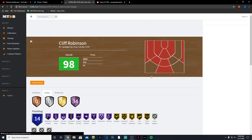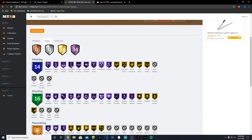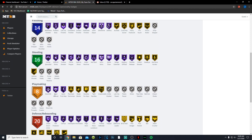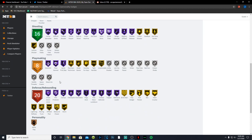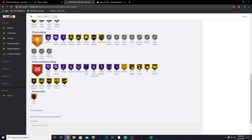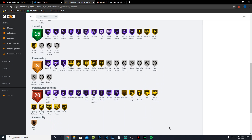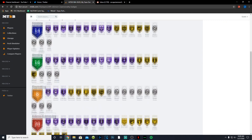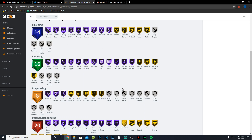Cliff Robinson has 34 Hall of Fame badges. For finishing: consistent, contact, lob city, giant slayer, and gold fancy. For shooting: Hall of Fame quick draw and range, catch and shoot, pick and popper, difficult shots. For playmaking: Hall of Fame floor general and quick first step for a power forward — really nice — plus handles for days, tight handles, and unpluckable on gold. Defensively: rim protector, clamps, tango, interceptor, post move lockdown, and Hall of Fame defensive leader. He has a slightly sideways release, but it's a really nice card.